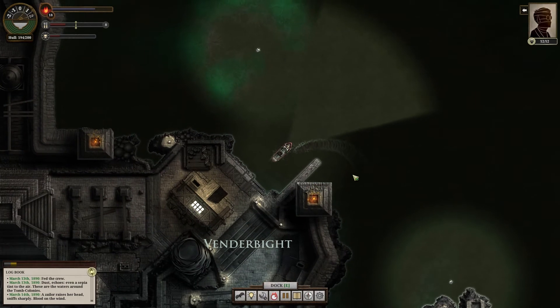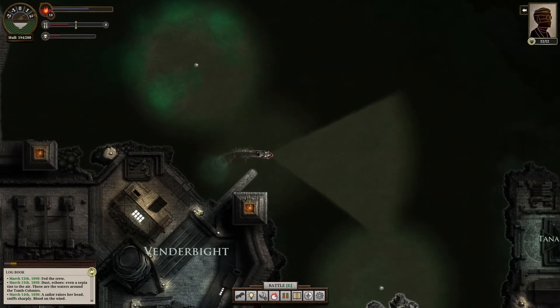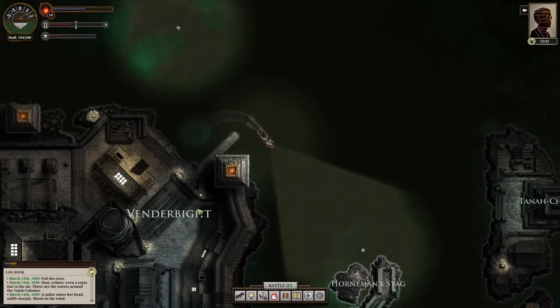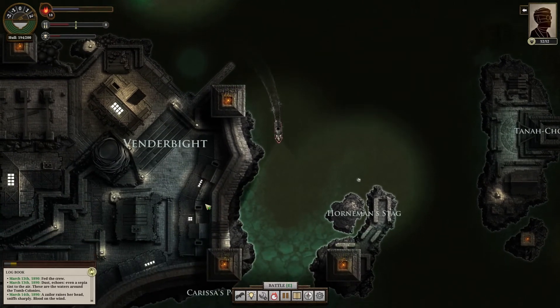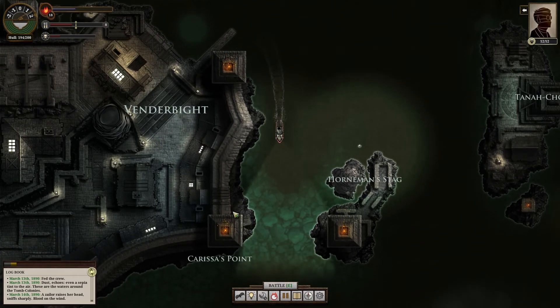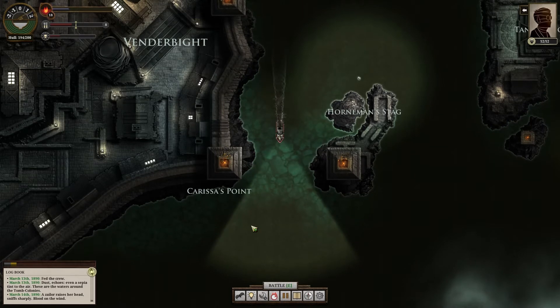So when we last left our heroes, we had just gone to Venderbrunnen and turned in the Apocyan chest piece. Now we are so close to being able to buy our next ship that I think we're just going to sell the rest of our blue cintillacs.